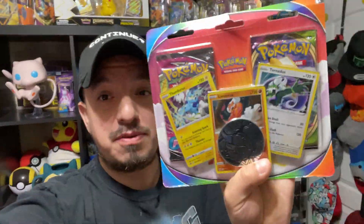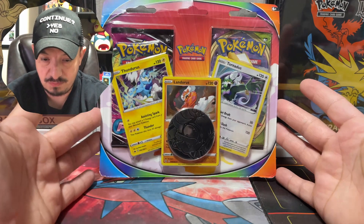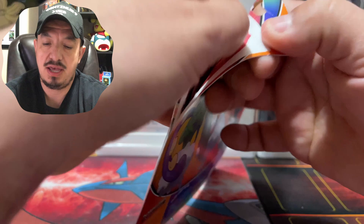What's up guys, it's your boy Falcon back again. Check out what we have today — a random Thunderus, Landorus, and Tornadus blister pack. Let's get this bad boy open and see what kind of pulls we can get. Another quick short video for you guys!